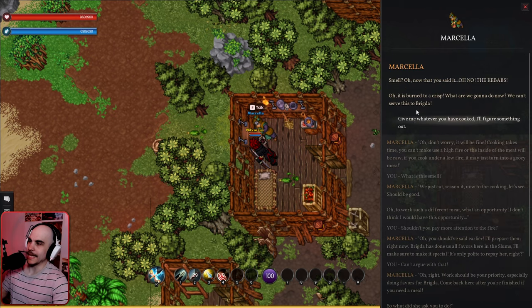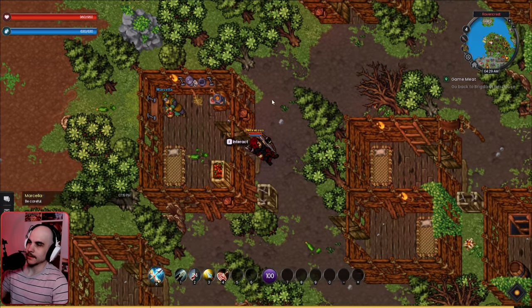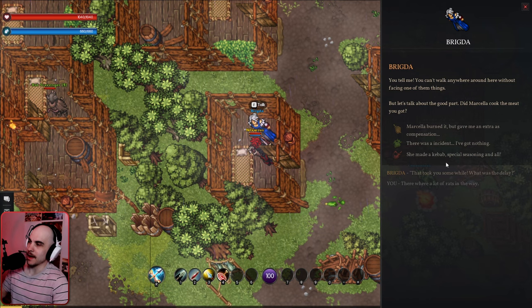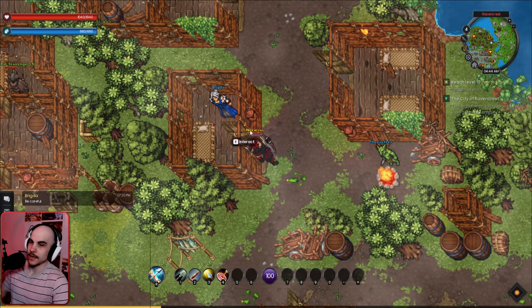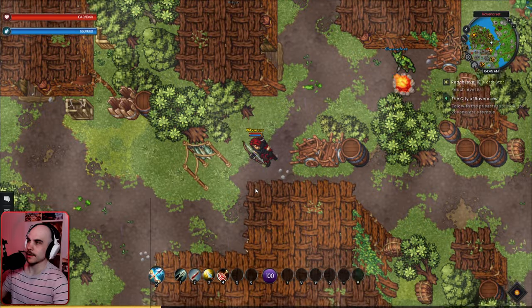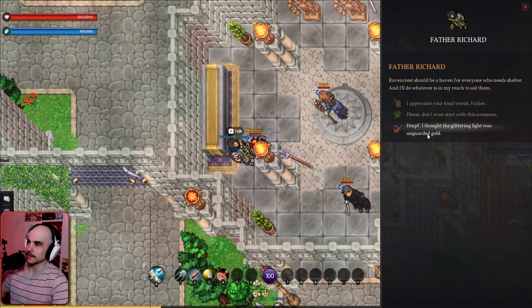We cook some steak and Briga makes kebab with special seasoning. Everyone likes kebab! Now we head to the city and are told to talk with the priest in the temple. We arrive at the city and find Father Richard.